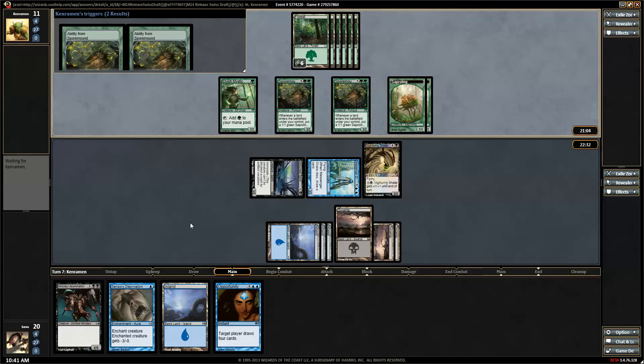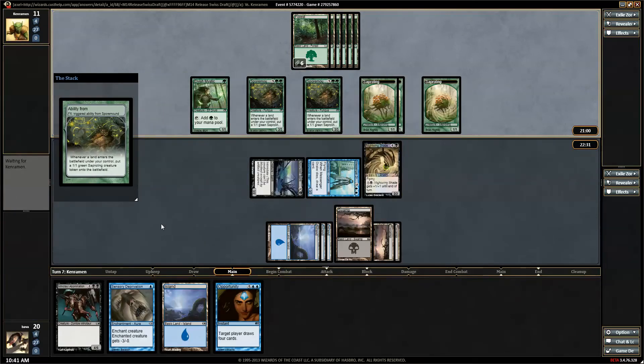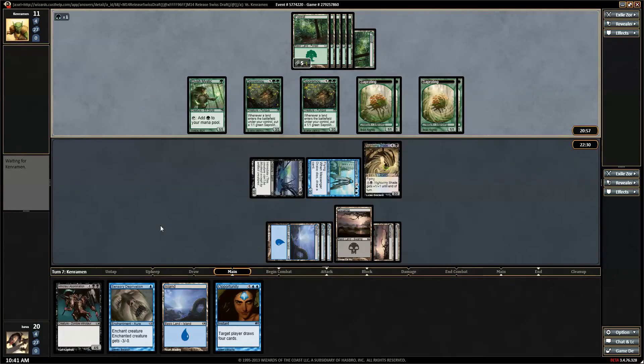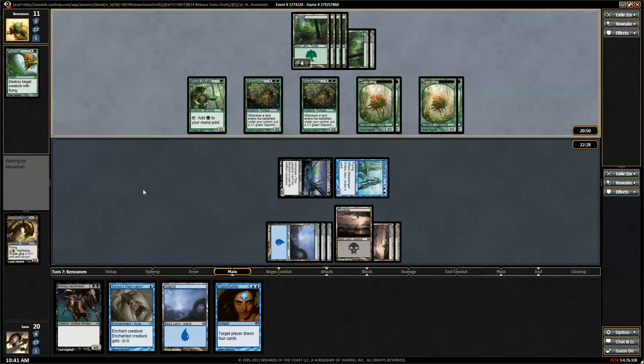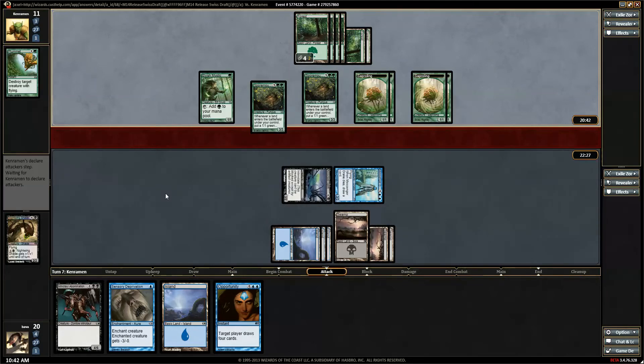If he's got something crazy that pumps all his guys — or Enlarge — or something else ridiculous, we could be in big trouble. Let's block. He's going to Plummet me — so there's the Plummet. And that's 8 damage.